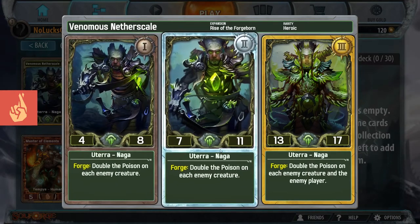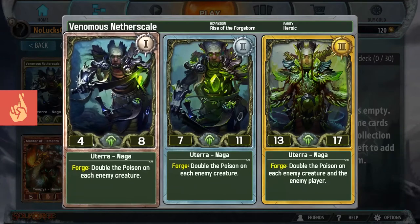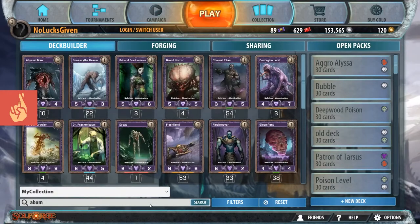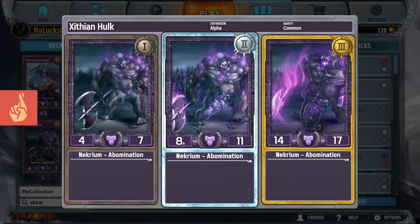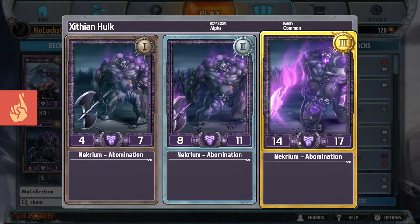This card just has a reasonable stat line - 4/8, 7/11, 13/17. I would like the 13 to potentially be a little bit higher. If we compare this to the Zithian Hulk - 4/8, 7/11, 13/17 - it's got 1 less toughness, 1 more attack, and then 1 more attack, so it's actually got a total of 1 less total numbers. You can't just add up all of the numbers on a SoulForge card and use that total as a value - that isn't really that helpful.